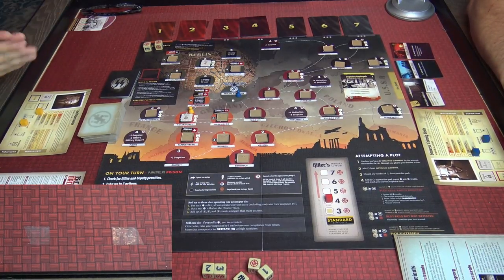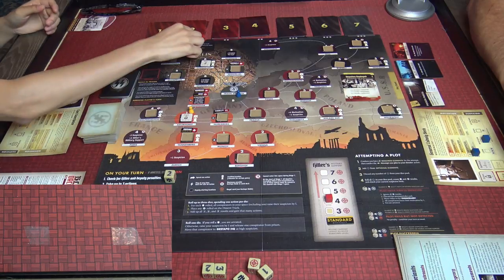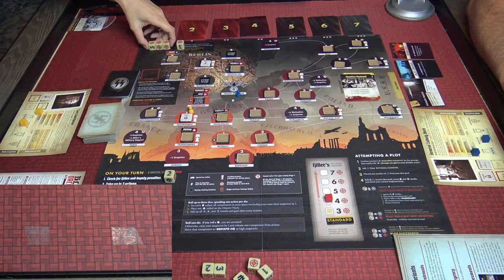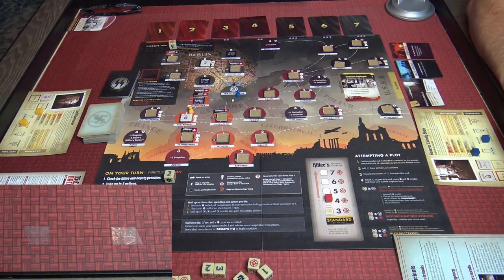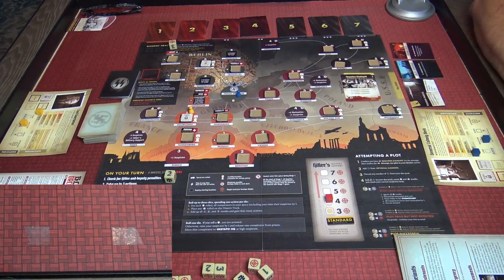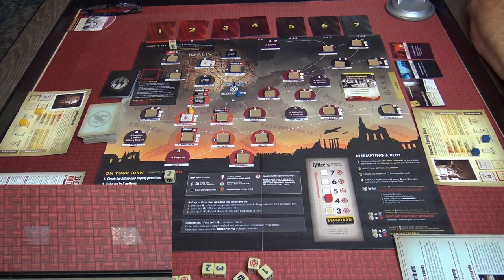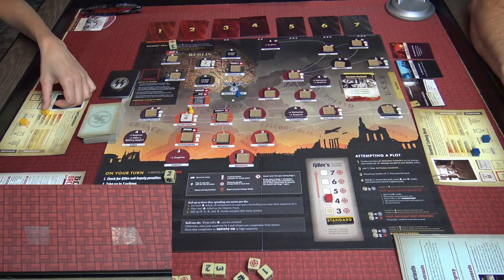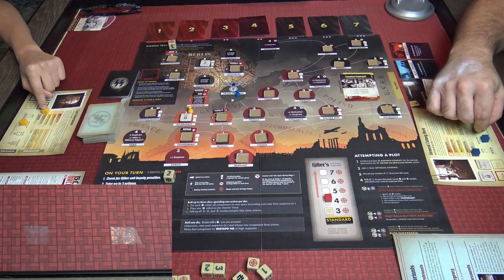Tien really wants the target symbol. He rolls and gets it. They'll spend those accumulated targets now. Tien increases his own motivation to skeptical level, giving him a dossier limit of four cards. He describes his special power — when fully motivated he's unaffected by Hitler and deputies' penalties and gets an extra die for the plot attempt.